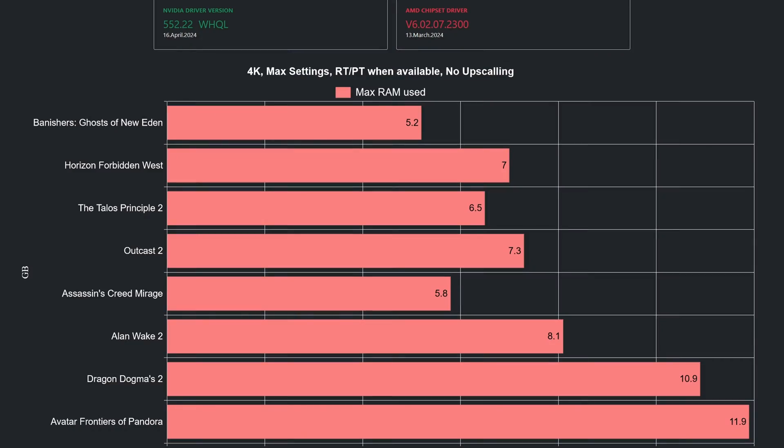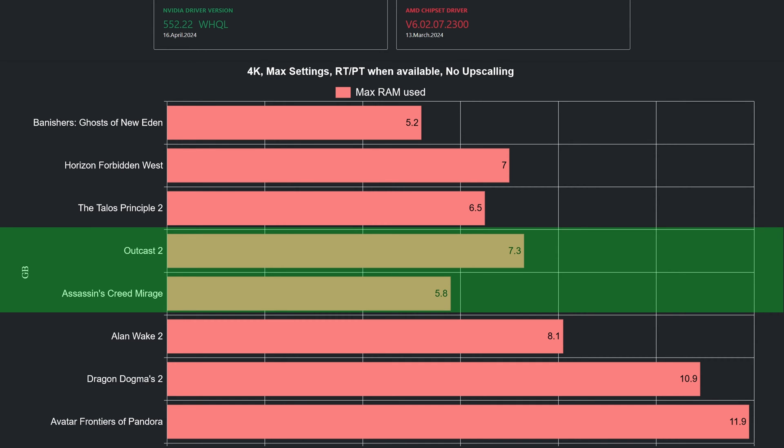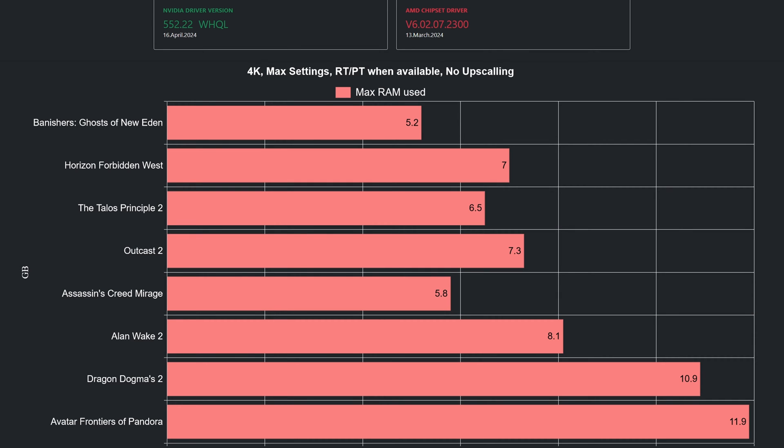Looking at the chart, I also added the memory usage for Assassin's Creed Mirage and Outcast 2, but I hadn't encountered anything outrageous so I decided to skip the video segment and add the findings there. As it can be seen, Avatar is the only game tested that may have some minor issues on 16 gigabytes of system memory.